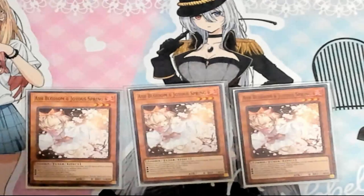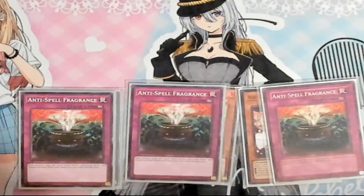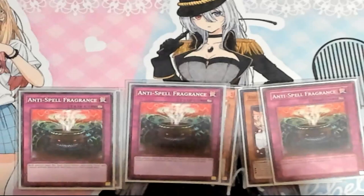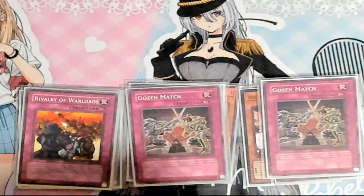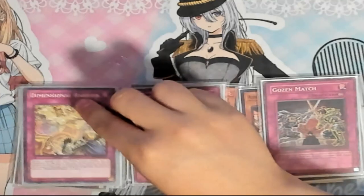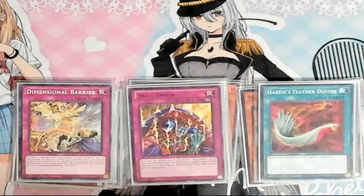Ash Blossom for the matchups where it's good going second, like into Branded or other rogues that you might find Ash worthwhile against. Triple Anti-Spell to stop things like Duster and Lightning Storms, among other spell-heavy decks. Then I play one Rivalry with two Gozins. I think I want to cut the Gozin because I don't see myself siding both most of the time with all the other cards in the side deck. Then the third Barrier in case we need it in a matchup where it's super relevant. The third Skill Drain, as I mentioned. And I play a Duster for going into other back row decks that don't have inherent protection, or stuff like Branded where it's kind of nice going second.